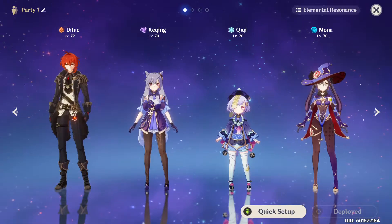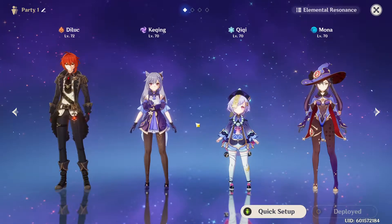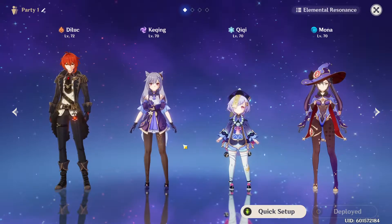On the other hand, Mona or Barbara are very good against them because they can easily break their shields. And so on. So just keep that in mind when you select the characters you want to level up.